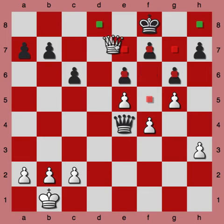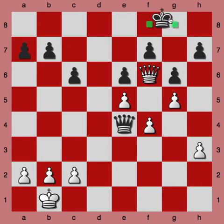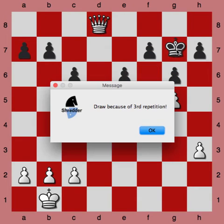After the king goes back, the white queen can return to d8 and deliver another check. King goes back to g7. Queen goes back to f6. King goes back up to either f8 or g8. Queen goes back up to d8, delivers another check. And at this point, with the king returning to g7, we have the third repetition of the position, and so it is a draw.